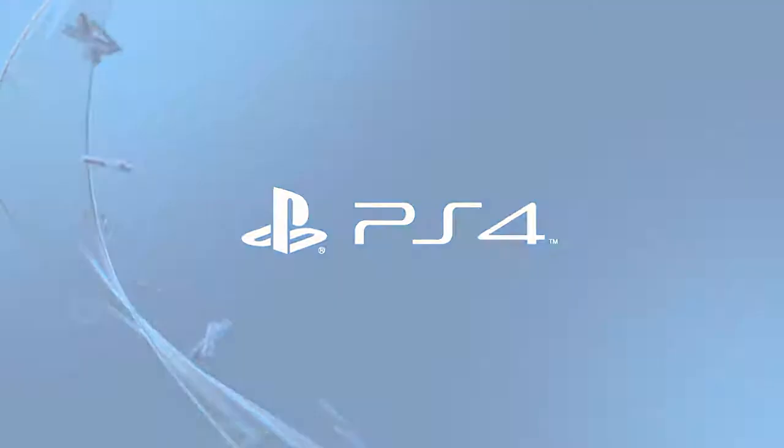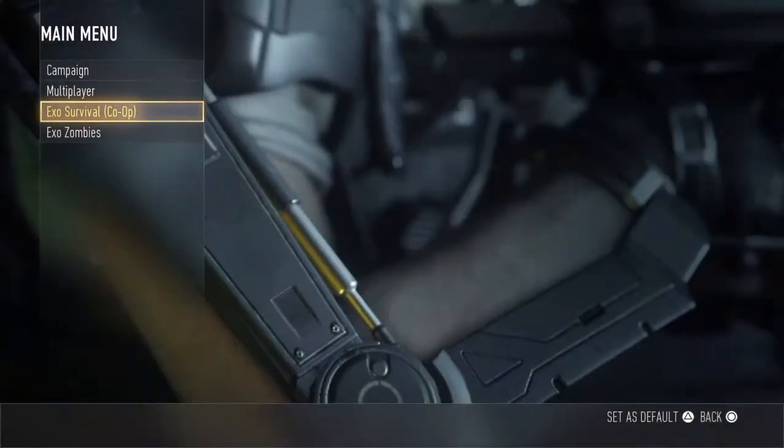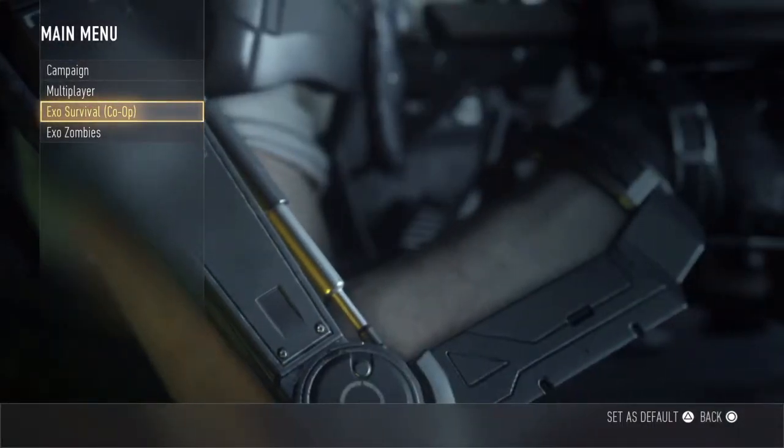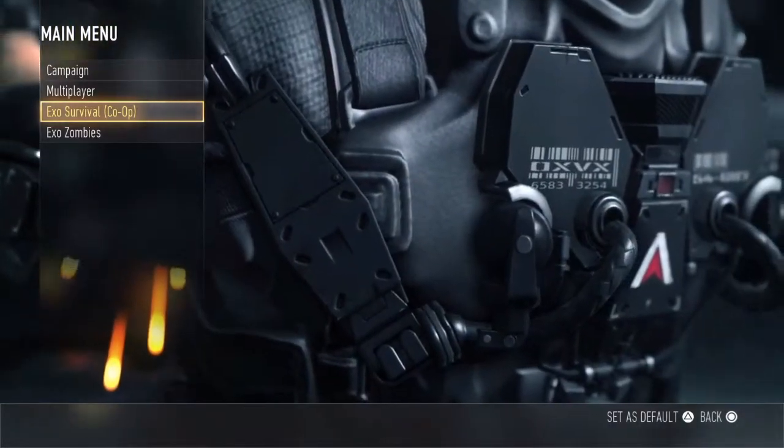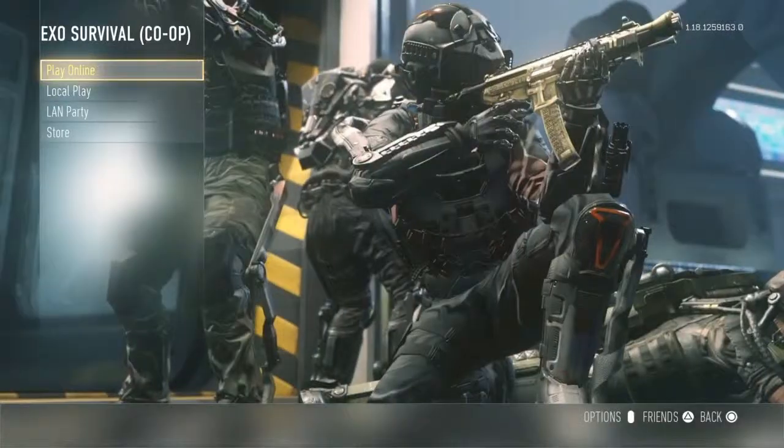What's up everybody, this is FurlyGhost 530. This is a video on how to unlock the zombie skins in Call of Duty Advanced Warfare. When me and my crew member Ratchet first heard about this, we wanted to try to figure it out and get it unlocked as fast as possible.